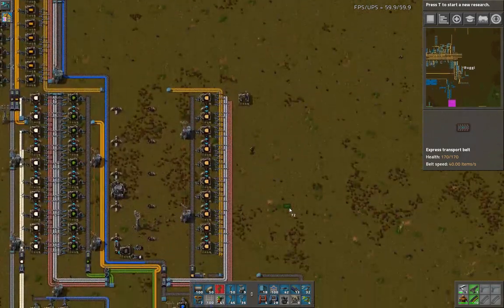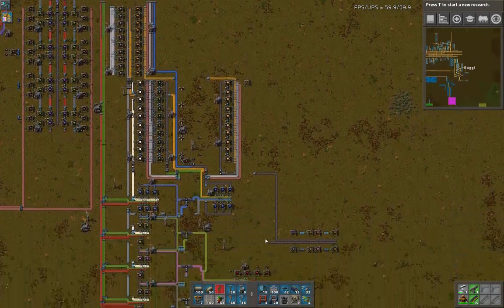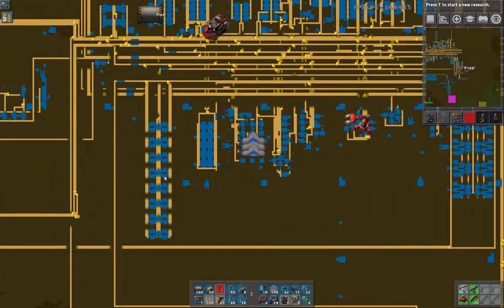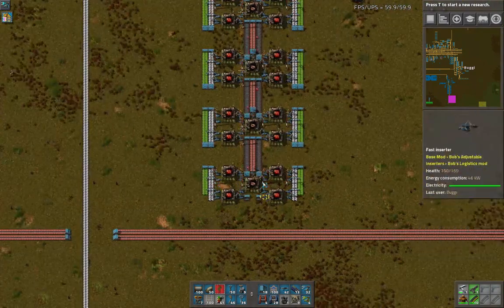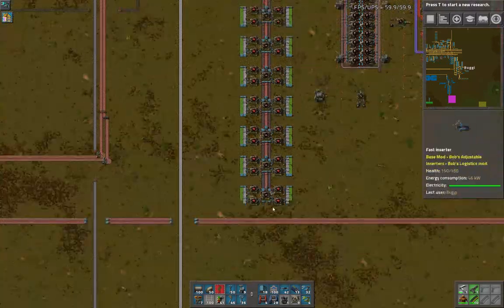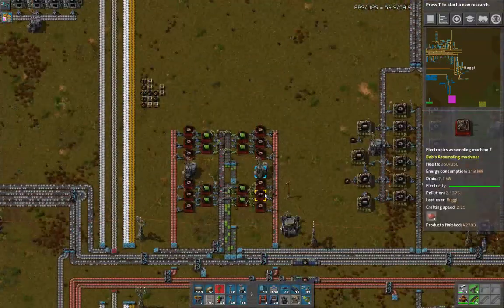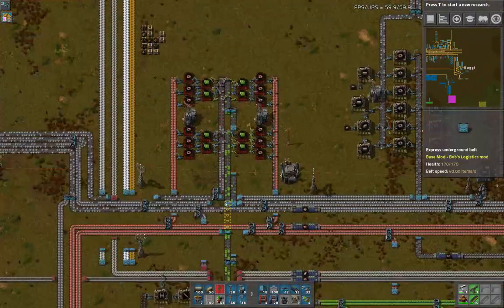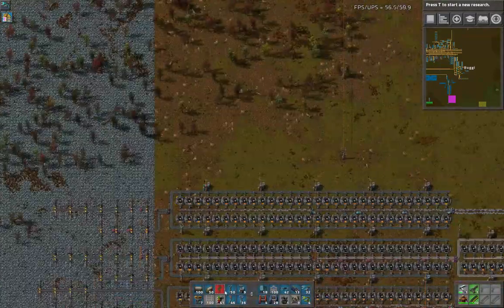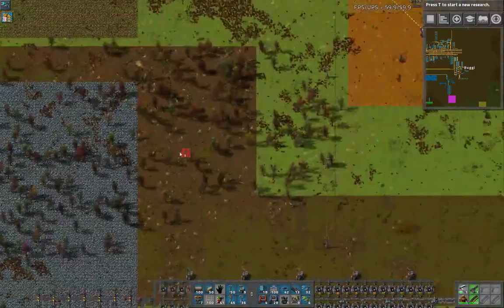I did extend the bus a little bit — got the bus extended out to here. That's going to be a lot of blues. We are going to be able to build up with the modules we're going to be getting — some productivity modules. Right now our reds are kind of hurting. I did add another set of reds down here. We've got eight sets of reds and we're still not keeping up with how many we really need. Iron looks like it completely died. I'm going to really go crazy with iron coming up here shortly and add a bunch of production.